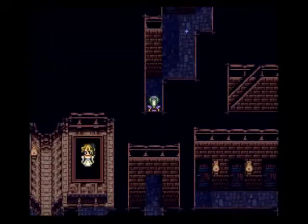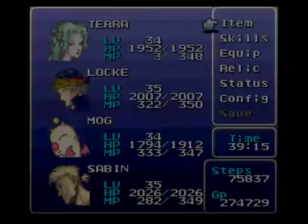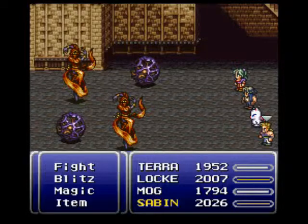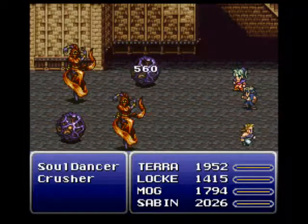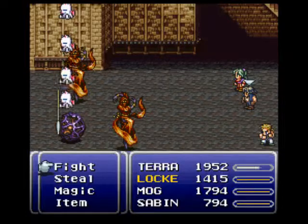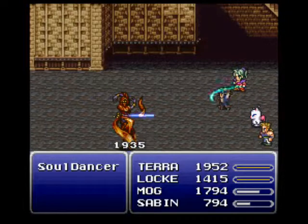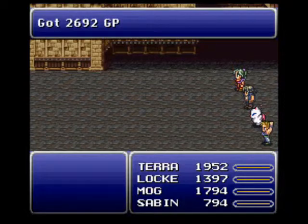Yeah, and the more levels Sabin gets, the better with his plus two magic power. I gotta use an Antidote — I'll use a Remedy, why not? But yeah, that Ultima spell for Terra and Celes is critical if you want — same with Life 3, actually. Because you wanna be able to get them to learn all that good magic as quick as possible before the next sequence. Other people will need to learn spells too. Trying real hard not to spoil it for you — almost did a little bit ago.